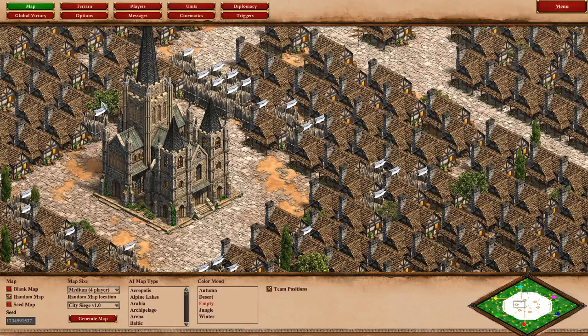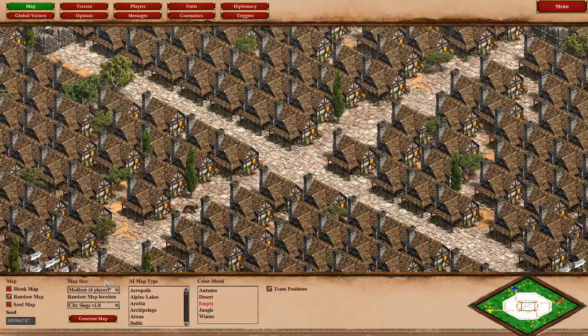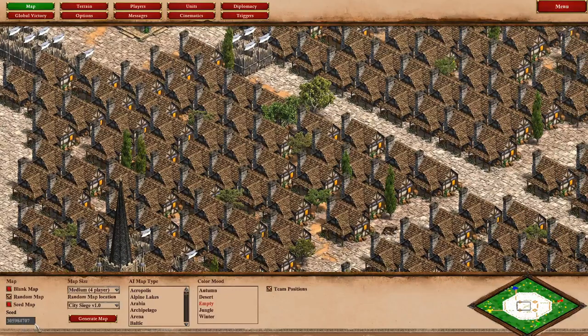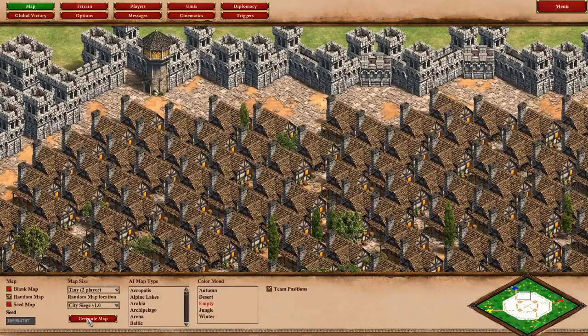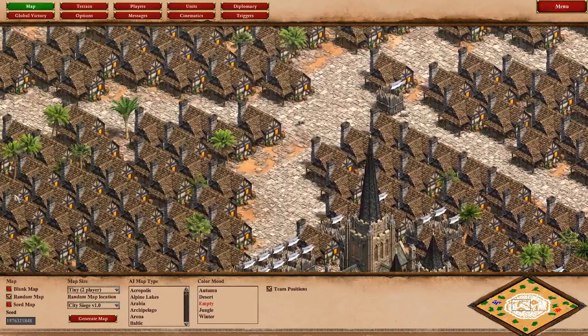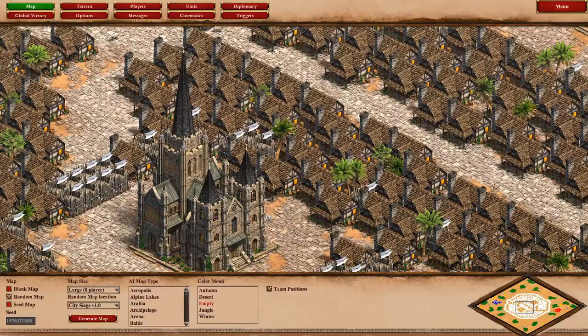In the four-player game there are only four monuments, and in a two-player game only two monuments are present. The first step in making this map is going to be focusing on how to place these monuments in such a precise way.